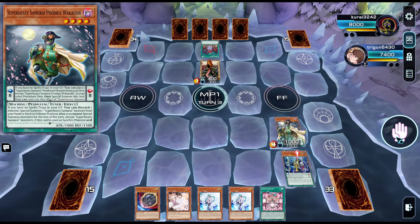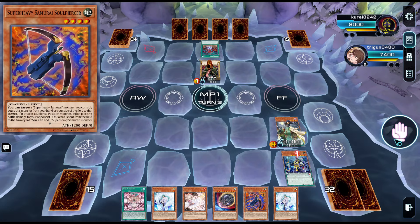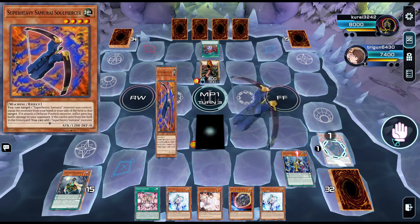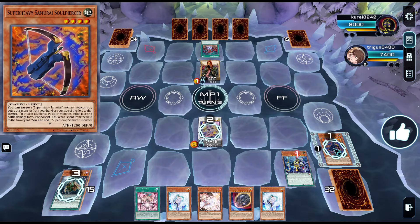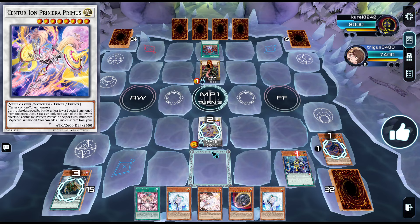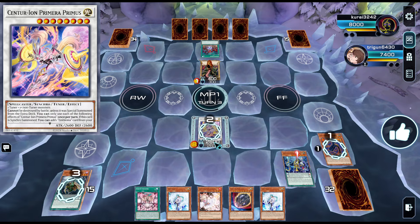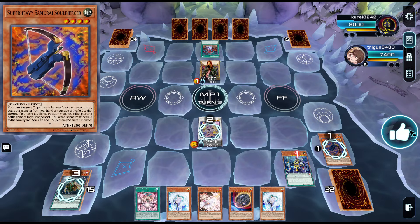Let's start the combo. We'll activate Wakushi, which special summons and scales Big Benke, then use Big Benke to search Soul Piercer. Here we'll use the normal summon of Soul Piercer and go into the new Synchro 8, which will be chain blocked. Soul Piercer is chain link one to search another Super Heavy card. Primus will search us Emblema, which is a starter for the Centurion combo and can also pop a card your opponent controls. In chain link three with chain blocks, Primus is going to pendulum scale Wakushi, so we'll get another pendulum summon.